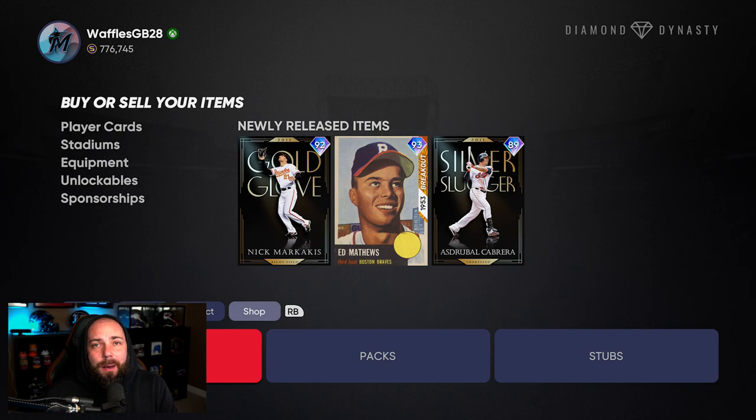This isn't a 'hey you can make stubs right now' video — it's more of a 'hey guys, look out for this stuff in the future.' It's going to happen again — Memorial Day, Father's Day, they do stuff like this all the time. I'm not saying I'll make you a millionaire, but you might be able to make 50 to 100k stubs a couple more times this year. Enjoy it — love you all, peace.